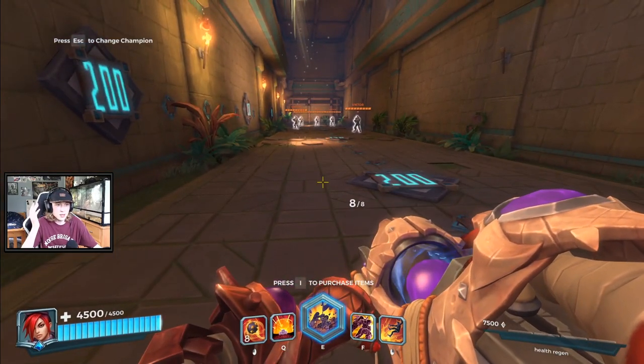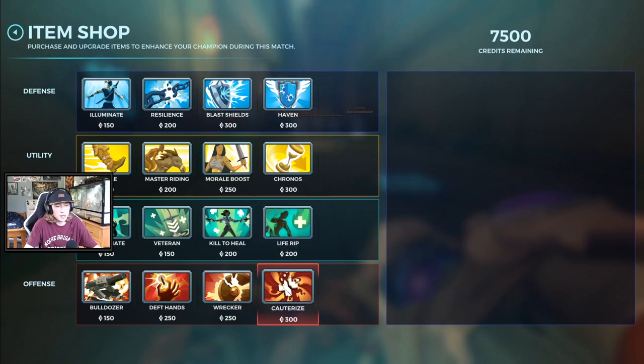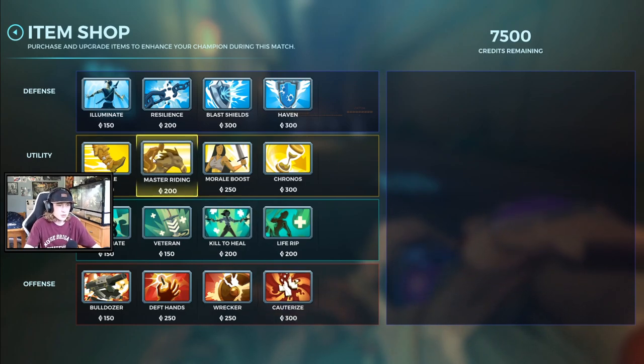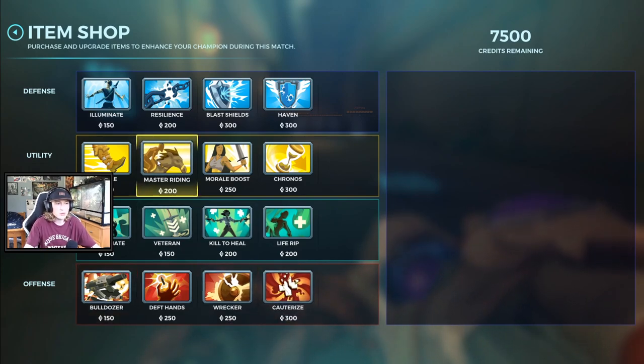As far as items, what I really love to buy: Cauterize. Cauterize 2 is essential on her. She's a great Cauterize applier. Since her shots explode, she's able to apply Cauterize to multiple enemies at one time. So I love going at least Cauterize 2. Then after Cauterize 2, maybe I'll go Cauterize 3, and if not I'll buy Master Riding, Nimble, Kronos, Haven, Resilience. And if there's a lot of things that need Bulldozer on the enemy team, I'll buy Bulldozer sometimes. It's very much dependent on what the enemy team has. But some things I really love to buy are Cauterize and Master Riding.